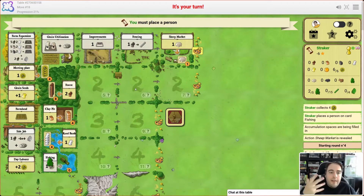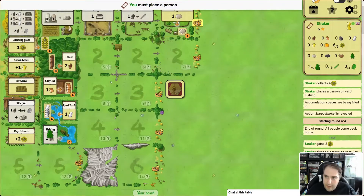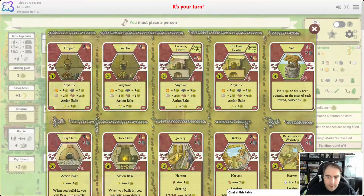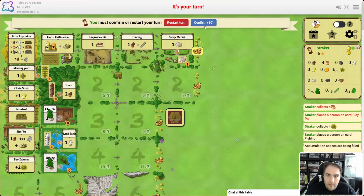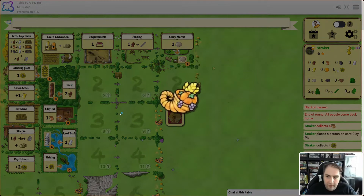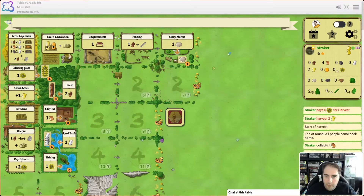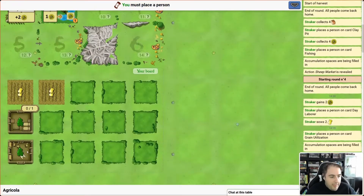The sheep market has opened up. Just like we've done with the forest and the clay and the reed banks, we're going to let more sheep get added before we take those actions. We've got one more action to take — we've got all our food sorted — and now there is four clay there, which would be enough to build that cooking hearth. I think we're going to go grab that clay now and let the forest and reed bank fill up a little more, then pay for our harvest.